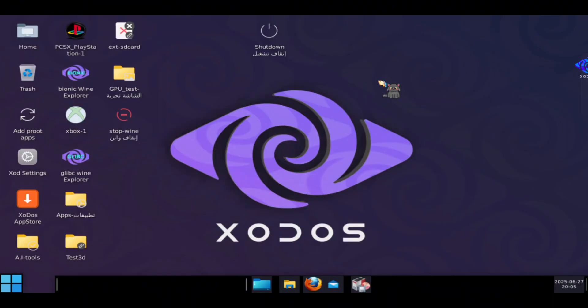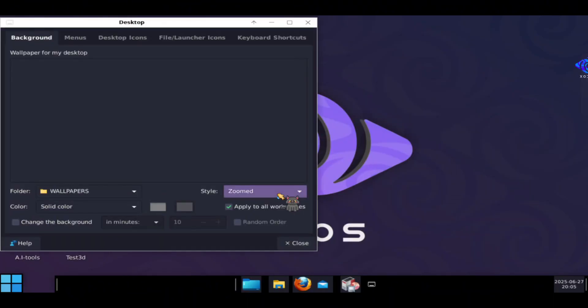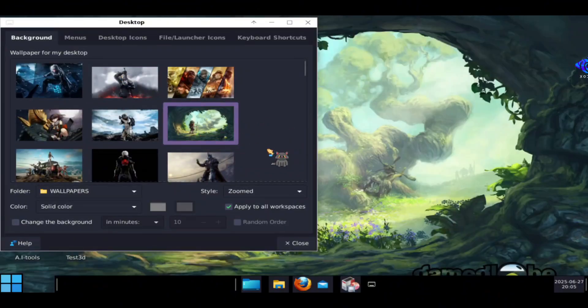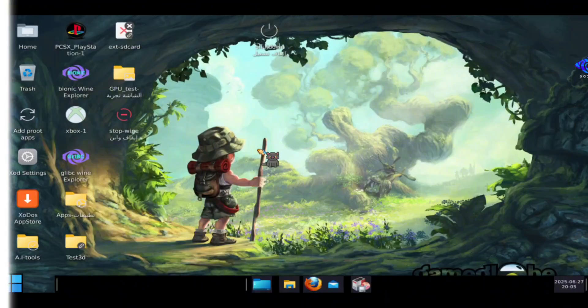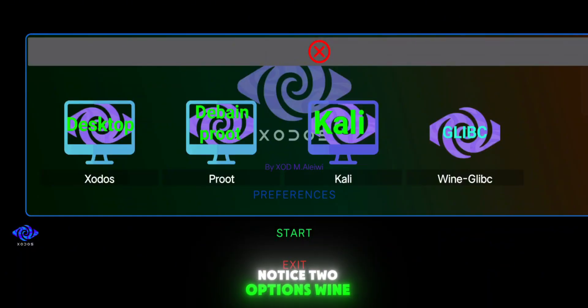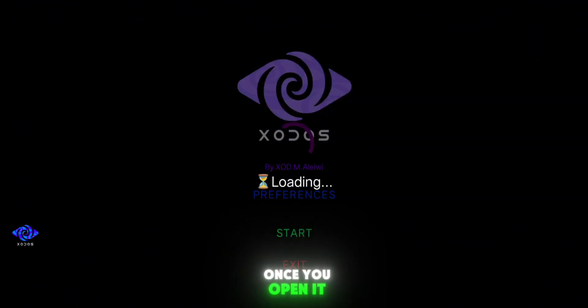On the Windows desktop, you can customize your wallpaper, browse the internet, or run lightweight Windows apps. But keep in mind, this version of the emulator isn't optimized for playing heavy games in this mode — it's more for general PC usage. If you want to play games, go back to the ExoDoos homepage. You'll notice two options: WineGlyBC and WineBionic. There's no major difference between them, so I just used WineGlyBC. Once you open it, the emulator will start downloading additional drivers. This might take a few minutes, so be patient and let it finish.